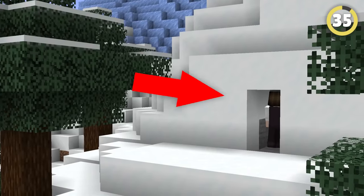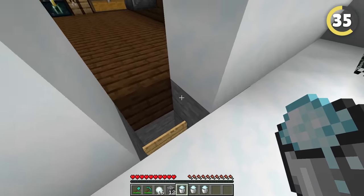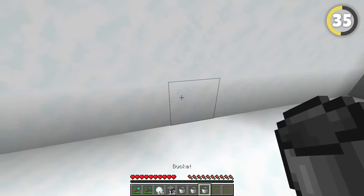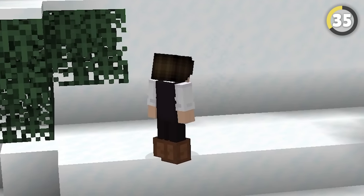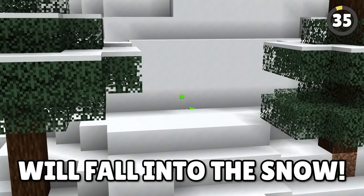If you want to build a secret base inside a snowy mountain, use powdered snow. Place two powdered snow blocks in front of the entrance to your mountainside base — as long as you remember to wear your leather boots, you can go in fine, and everyone else will fall into the snow.